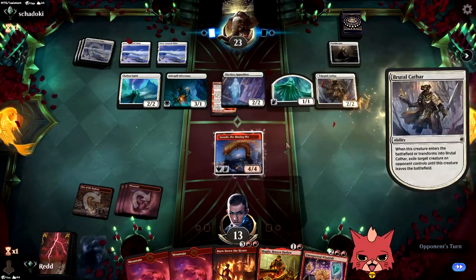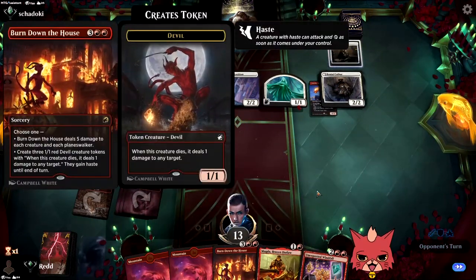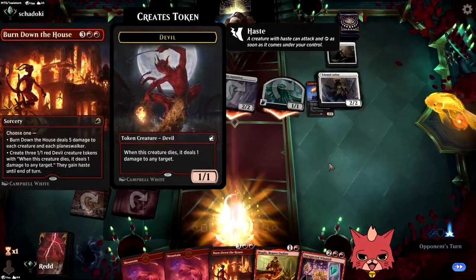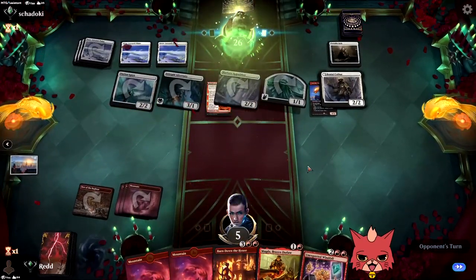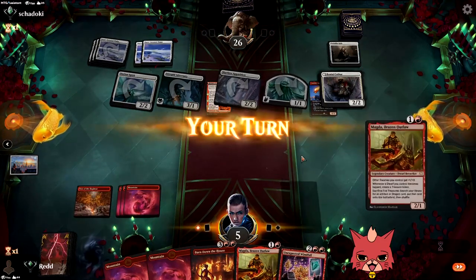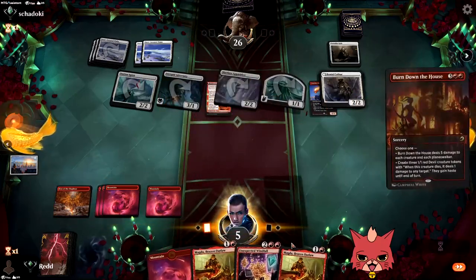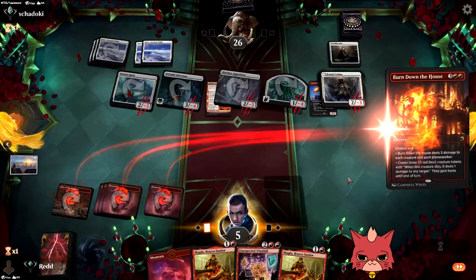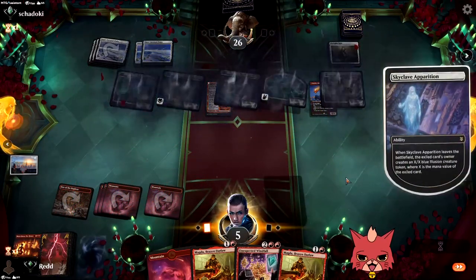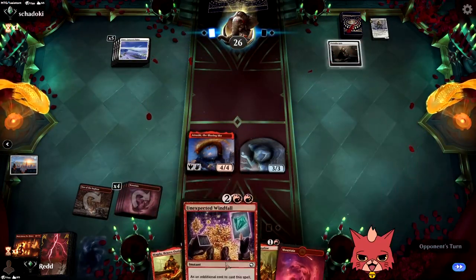Brutal Cathar also hits it, but check it out — Burn Down the House is about to wreck face, except unless they have a Valorous Stance left in hand. The opponents have had it today. They did not have it. Let's go! A couple creatures back on our side is huge.